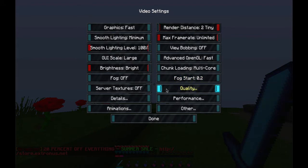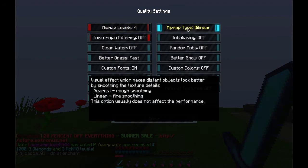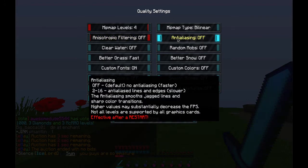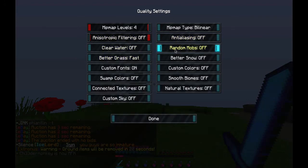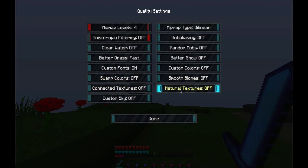Now go into quality settings. MIP map level 4, MIP map type bilinear, anisotropic filtering off, anti-aliasing off, clear water off, random mobs off, better grass basic, better snow off, custom fonts off, custom colors off, swamp colors off, smooth biomes off, connected textures off, natural textures off, custom sky off.